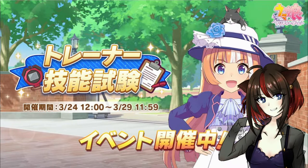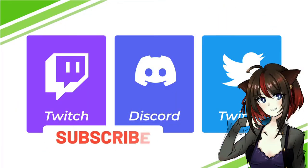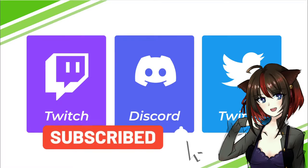In this event, we're going to take on tests that are going to score us based on the resulting Umas that we train. This event is going on for only five days, from the 24th to the 29th, so let's get going. Before we start, do hit that like and subscribe button for more Uma Musume content in the future.